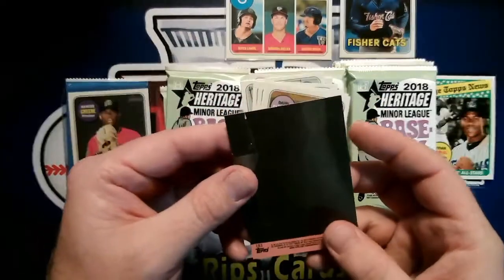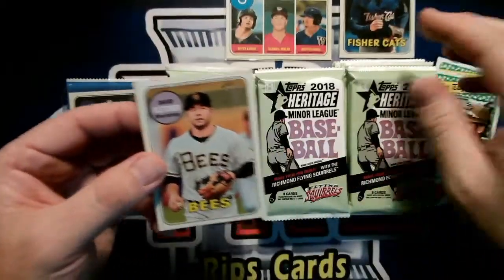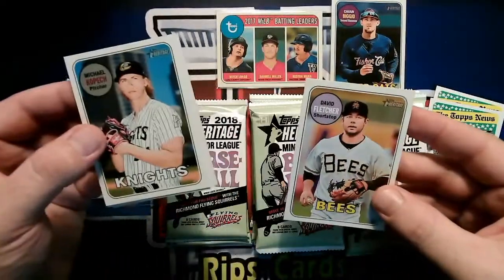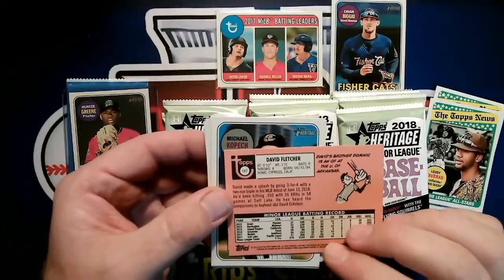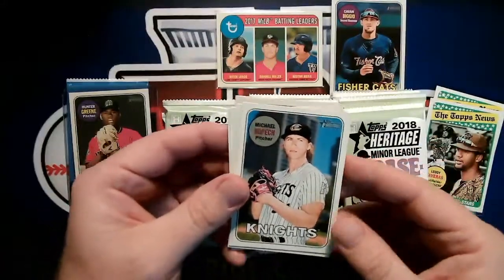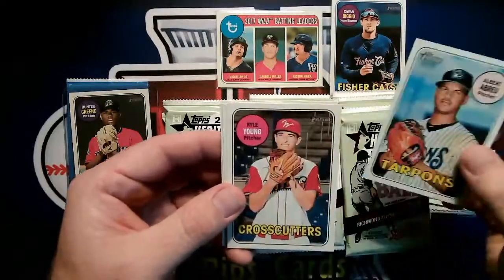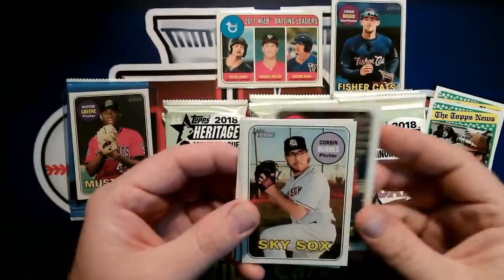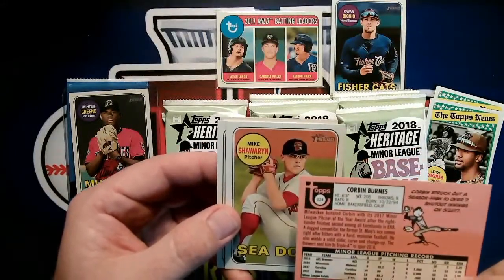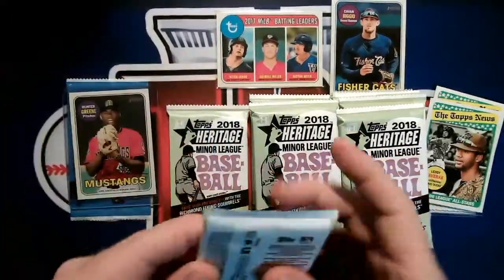We got another Letty Otavaris, outfielder with the Wood Ducks, and more importantly another puzzle piece — that's 183. I wonder how many pieces there are; maybe we can put those together later. I think it's Royce Lewis. David Fletcher — Bees at Salt Lake City, that was once upon a time the Twins Triple-A affiliate, now I think it's the Angels. Michael Kopech — up with the White Sox. Albert Abreu — Tarpons. Kyle Young — Cross Cutters. Corbin Burns — Skysox — he's up in the majors now with the Brewers, had a pretty good year.